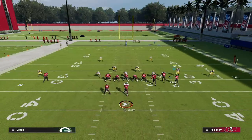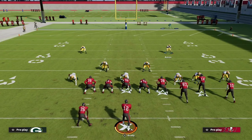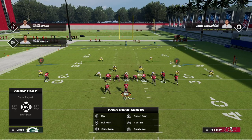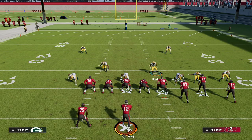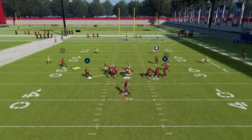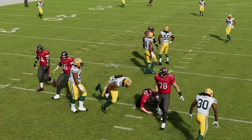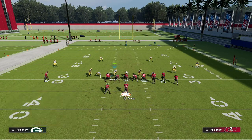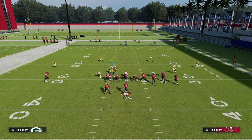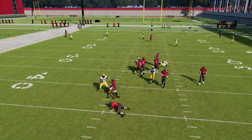Another thing you can do with this blitz is a double edge contain — blitz Davis off the edge and then user the right-side linebacker. You can user him and shoot against the run this way if you want. What you'll see with this double contain is it makes that loop a lot more consistent and can provide some backside pressure as well, in the event they max protect by blocking their running back and tight end.